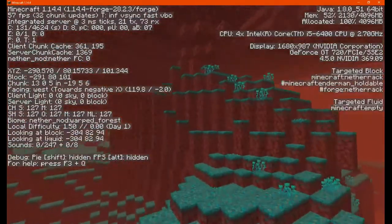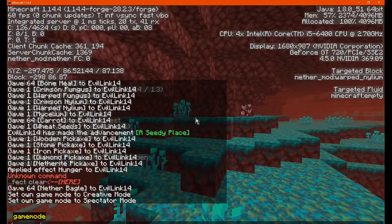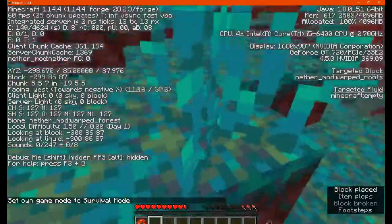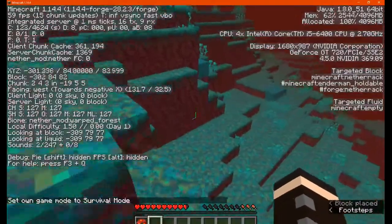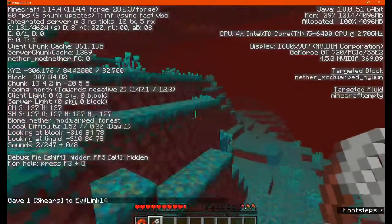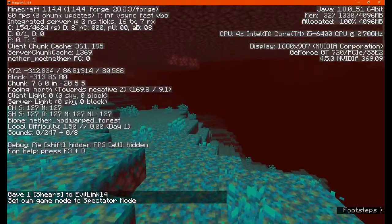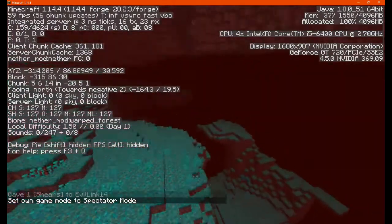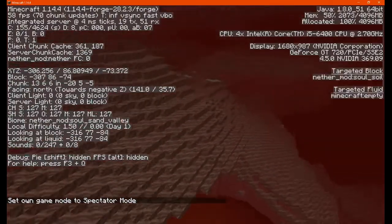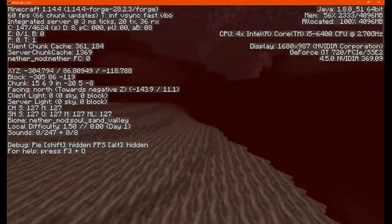There's warped fungi but also the crimson. That's interesting. Let's see if we can get nether wart from the sprouts — nothing. Either way that's what it looks like. We'll see if we can find the other biome, which I think is the regular nether waste or spire. We've also got a soul sand valley here, so that's something.